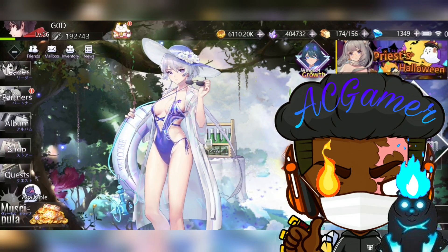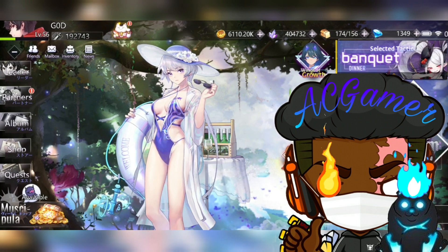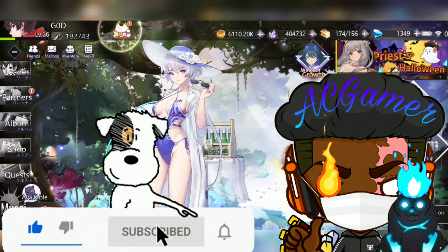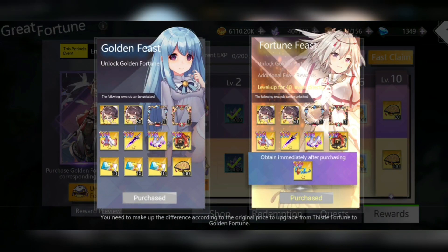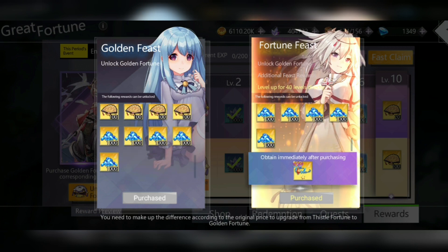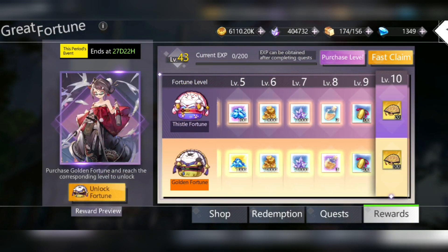Hi guys, this is AC Gamer back with a new video. In today's video I will be checking the battle pass after I've bought it again to get it all the way to level 40. Like I was talking about in my previous video, you can unlock it further, which I just did right now. I'm able to get a brand new character now, straight away I'm able to get all of these rewards straight away.